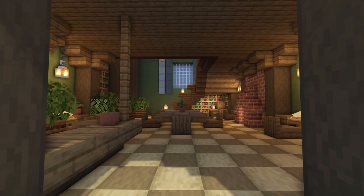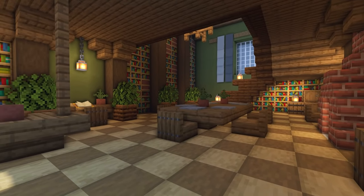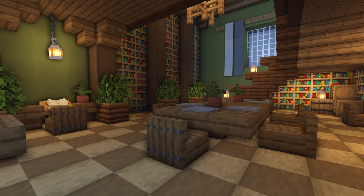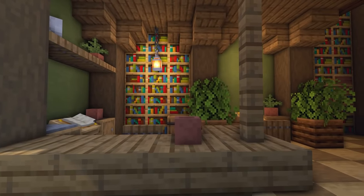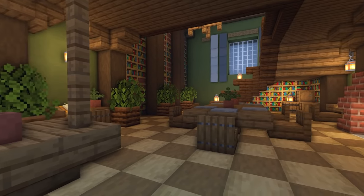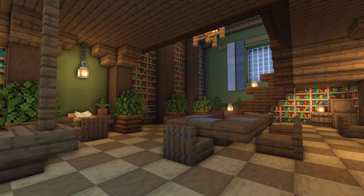Next up, we have a library. I've tried to keep this one pretty open-plan, which is not a way I'm used to working, but for a castle you're going to want plenty of room. These spaces will be very open, so I tried to make good use of the space without making it feel too cramped.